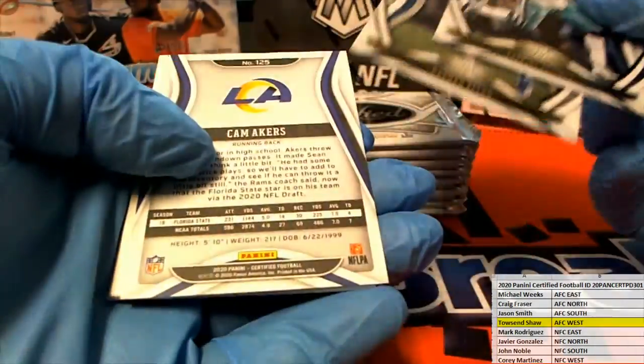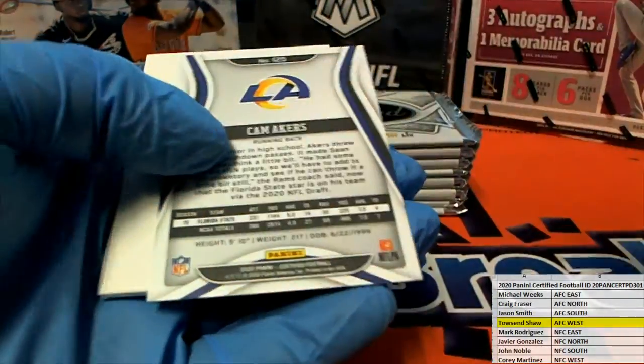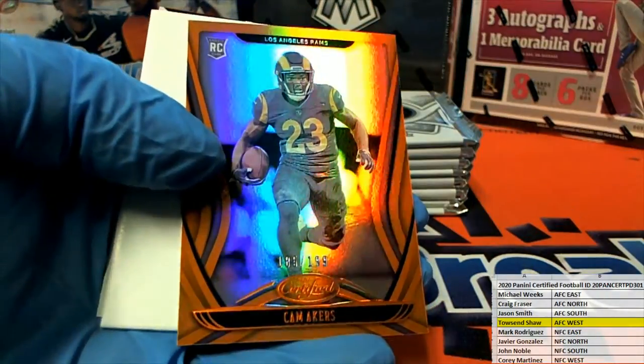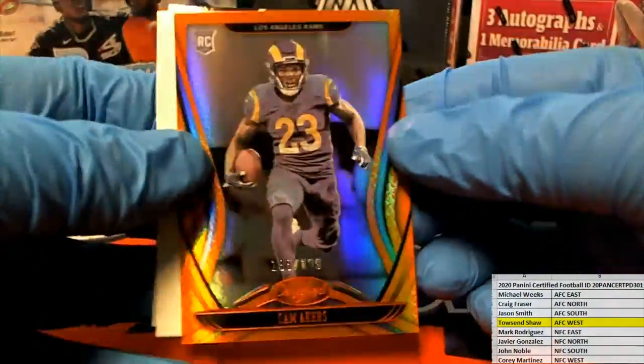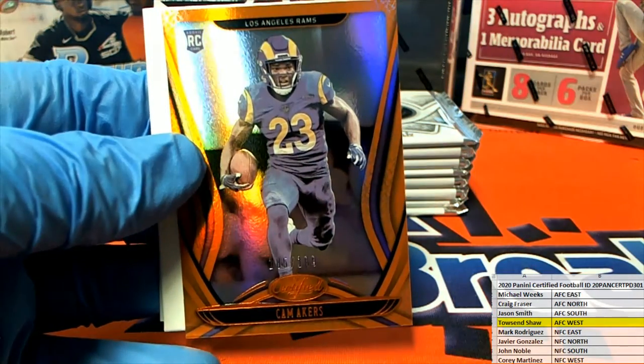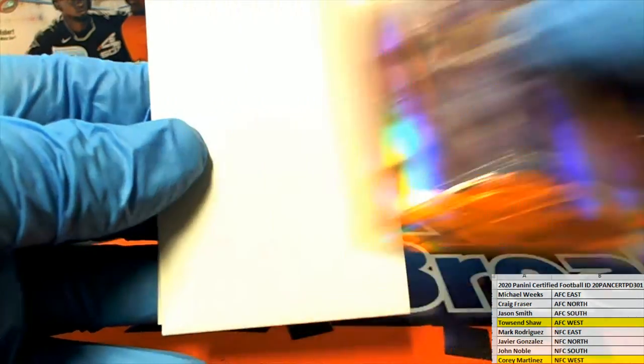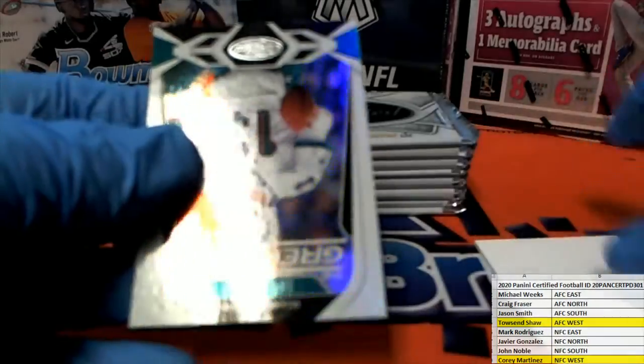Nice Zeke. Cam Akers, look out — 185 of 199. Man, that card's high, look at that. Nice rookie orange right here for the Rams, NFC West. That is Corey M., that's coming out to you. Very good.